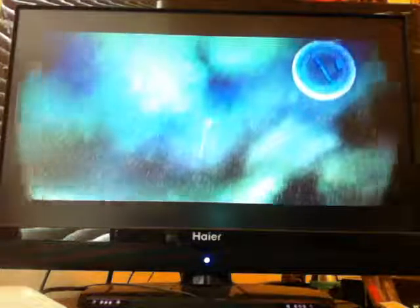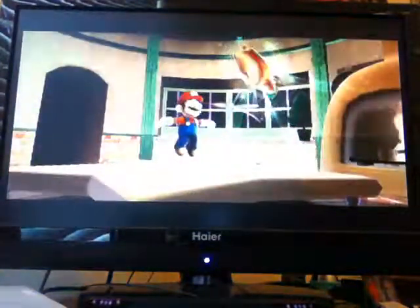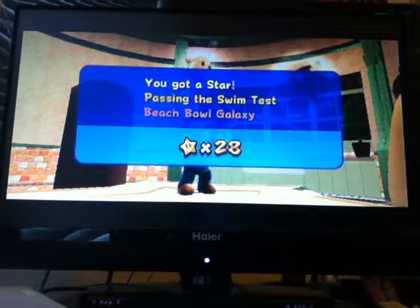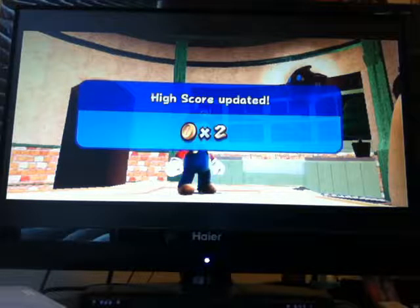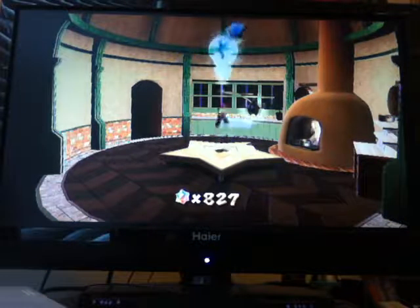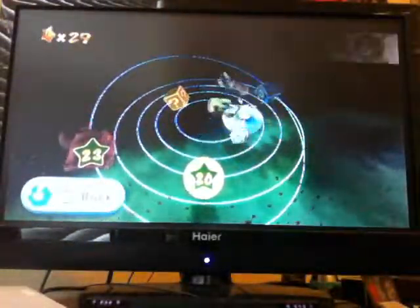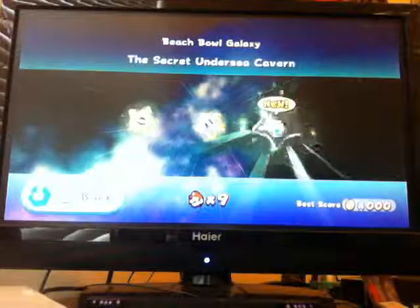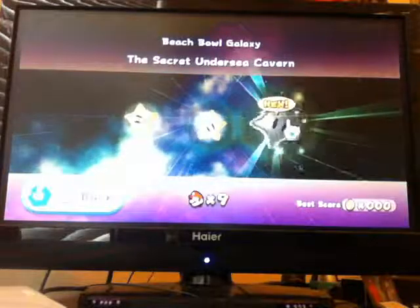Alright, so we did it. We have enough time to do one more mission here, so let's go and do it. Our goal is to get 30 stars before we end this episode — we only need one more star. So let's go here again and do the third mission. I don't really remember what you're supposed to do because I haven't played this game in a while — I haven't even done this galaxy in a long time. The secret undersea cavern — I knew you have to go into the undersea cavern!